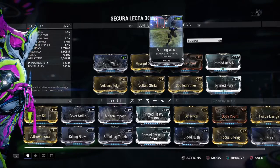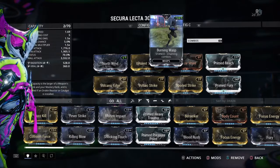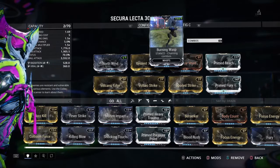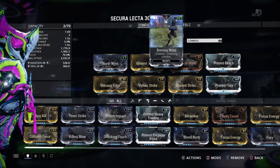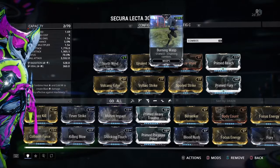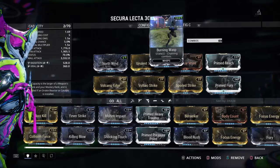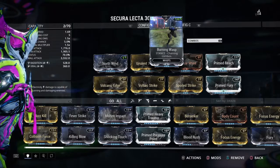Now, I found in Corpus missions this is very helpful. A lot of the Corpus have credits — that's fine and dandy. I found that in Grineer missions it's still somewhat helpful; some Grineer have credits. Now, I found in Infested missions its bonus may as well not exist. Infested aren't really known for dropping credits that much. In my opinion, it could be all up to RNG — you could have found an Infested that dropped a crazy amount of credits.